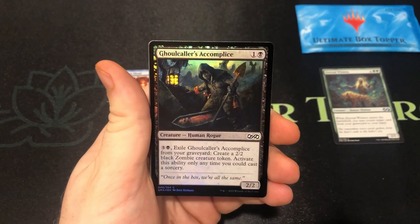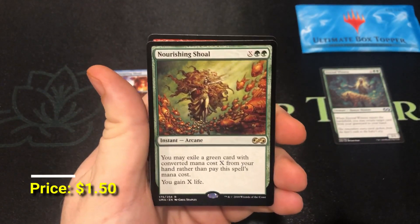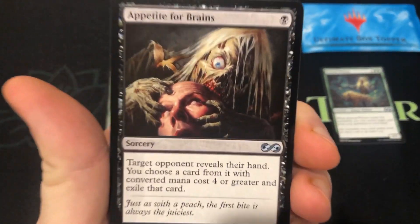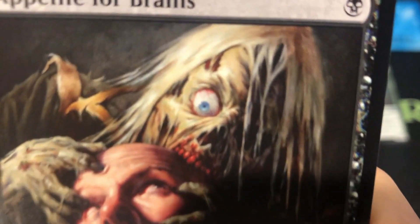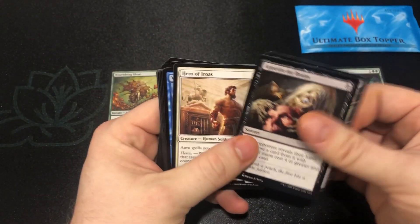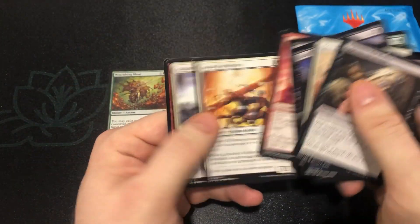Ghoul Caller's Accomplice and a Nourishing Shoal. Haven't opened any of the Shoals in the other ones, so now we've got a couple of them. Appetite for Brains — look at that guy. Look at that eyeball, let's get him into focus. Yeah, it was creepy enough. Chainer's Edict.